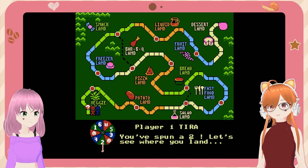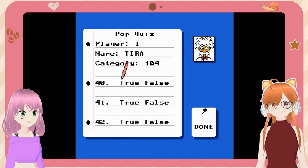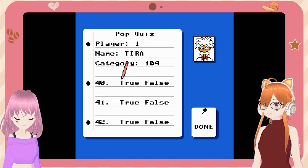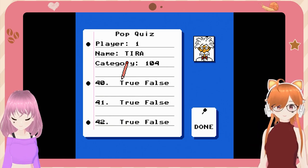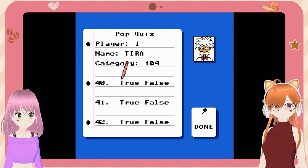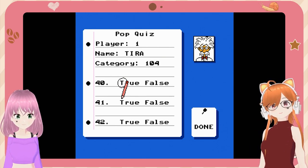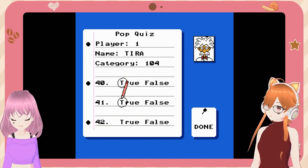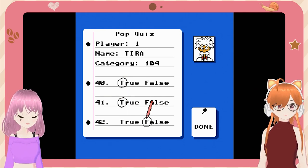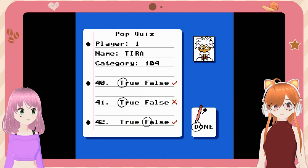We go through different lands, kind of like Candy Land but with different food. Each land has — well, I just landed on a bonus quiz square. Category 104. Questions 40, 41, and 42. Question 40: 'The officials said to heal on any day but the Sabbath' — true. Question 41: 'Jesus agreed to never work on the Sabbath' — true. 'The crowd of people was upset with what Jesus had done' — I'm going to say no. Two out of three!